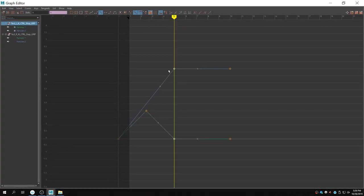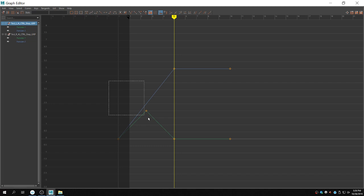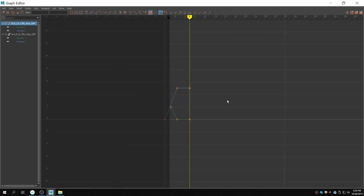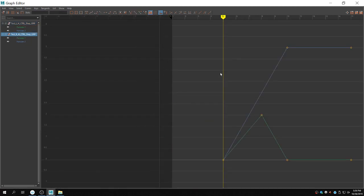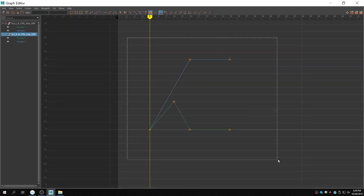Since we have such few keyframes, we can just cut these in half. I tried to squeeze driven keys together in the graph editor but I don't think you can — it's just one of those limitations in Maya. Unfortunately you're going to have to manually squeeze this in, but if you know the numbers you're dealing with it's not too big of an issue. We can put this back at the origin and then compress these.